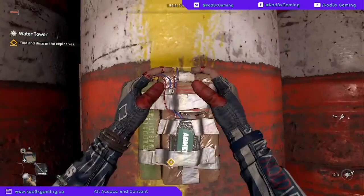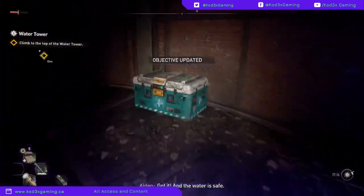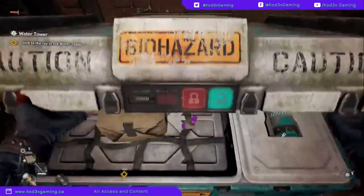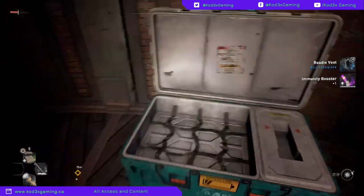Here it is — the last explosive, and right around the corner a GRE chest. Let's open it up and looks like you got some inhibitors in here, with some extra goodies.